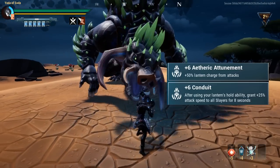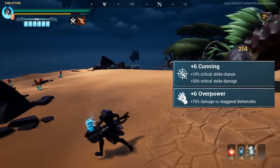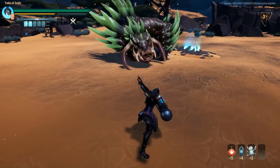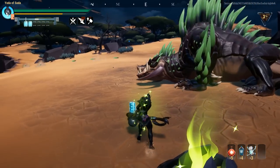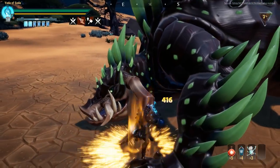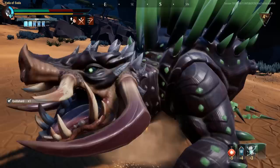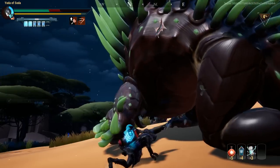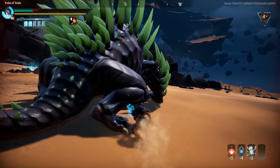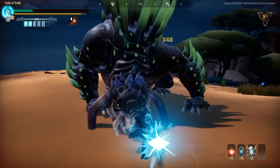The perks we cannot do without are etheric attunement and conduit, but even more so cunning and overpower. They recently changed cunning so that at plus six it gives 10% crit chance but crits do 30% more damage. Since hammer pumps out such huge numbers each hit, it's imperative we make as many hits crits, and since hammer does so much stagger damage I'm prioritizing cunning and overpower above everything else.